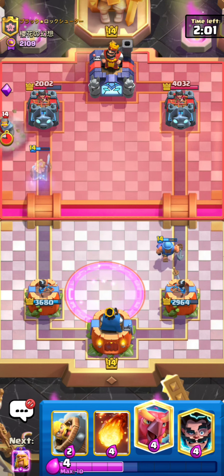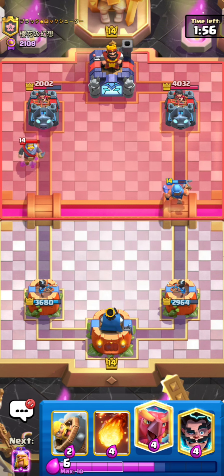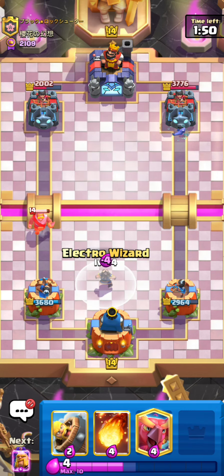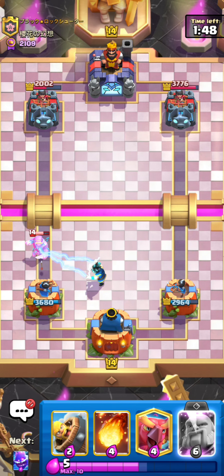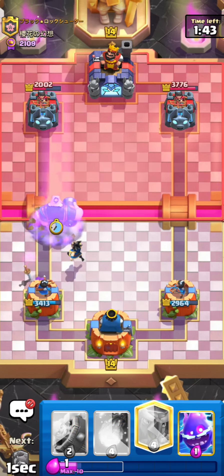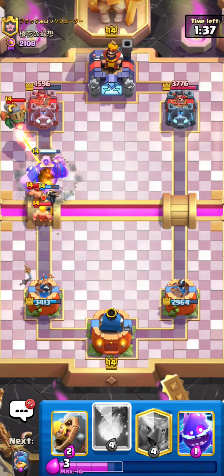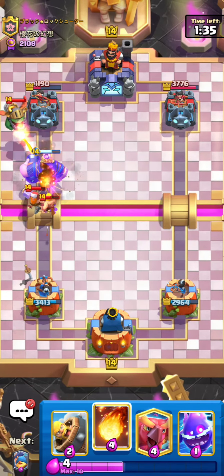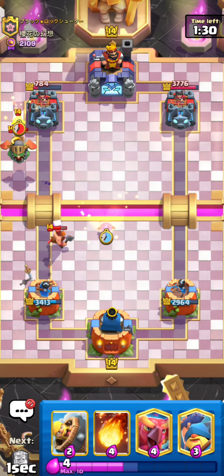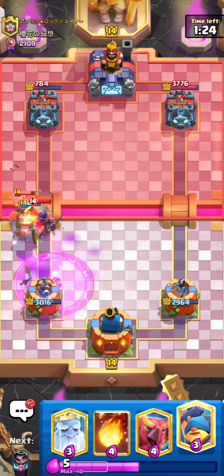If I had skeletons or goblins I would say he has matchup because his inferno dragon would just pop off. I've got a royal ghost coming down the lane, he has to play a knight for it — pretty nice. All I've got to do in this matchup is just have really good defense in general, and get really good electro wizard placements especially on top of the ram riders or the inferno dragon, because e-wiz can get a lot of value — it can reset the inferno dragons and reset the ram riders.